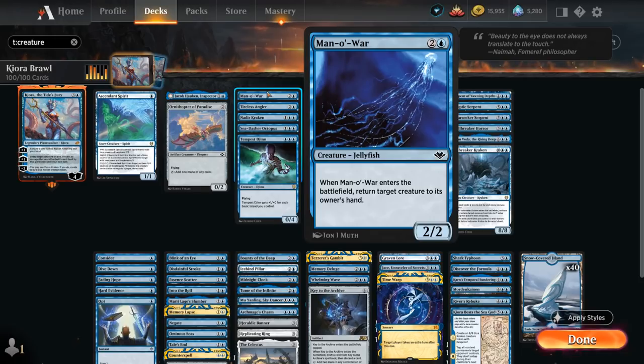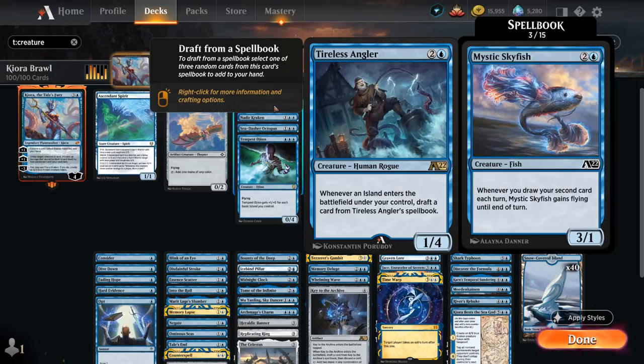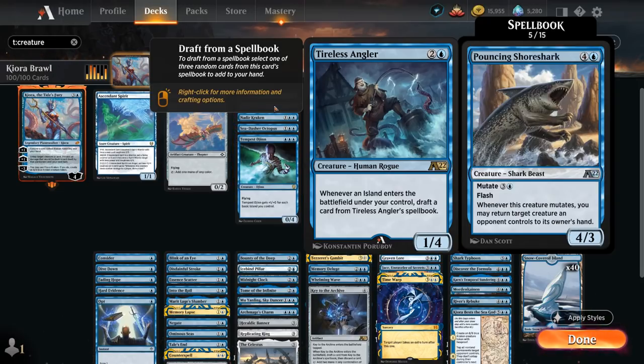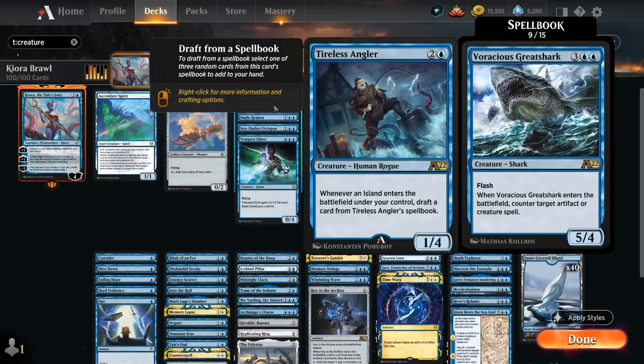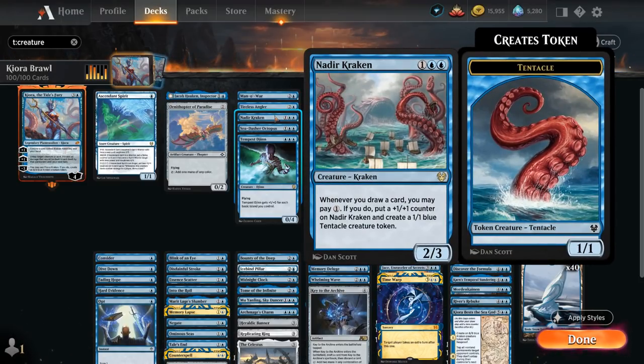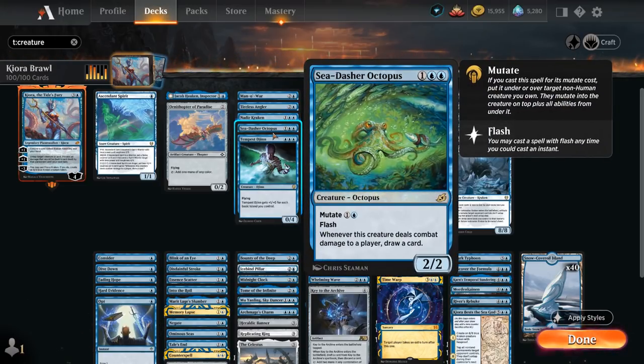At three mana we've got Menowar — stays on theme, can return an opposing creature back to their hand. Tireless Angler is a new alchemy card that lets us draft a card from its spellbook whenever we play an island, and there are some Krakens and Octopuses in there as well. Nadir Kraken can pay one mana whenever we draw a card to put a +1/+1 counter on it and create a 1/1 tentacle creature token. Sea Dasher Octopus we can flash in or mutate at instant speed, and whenever that creature deals combat damage to a player we draw a card.